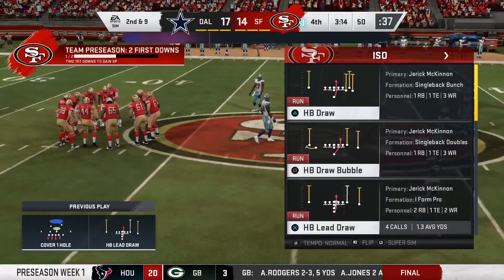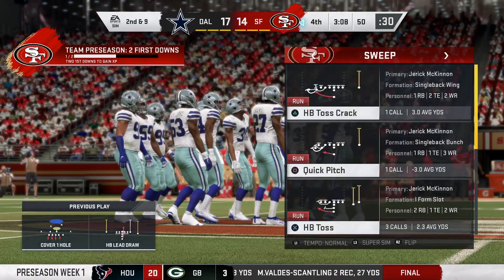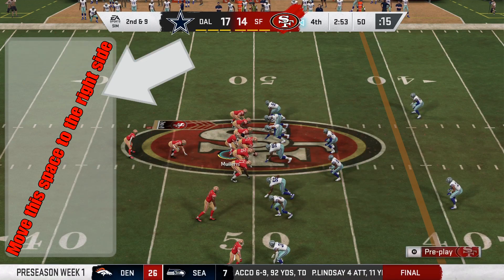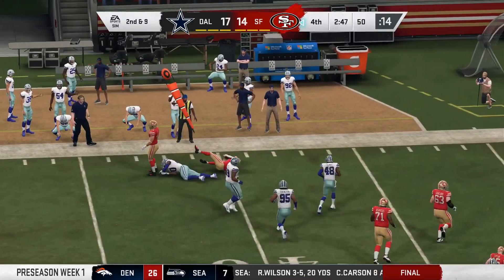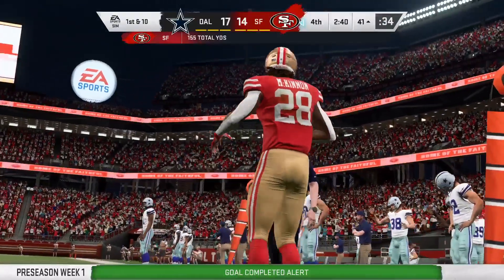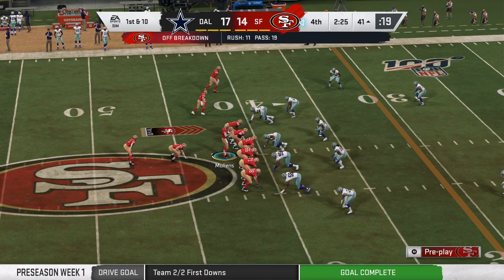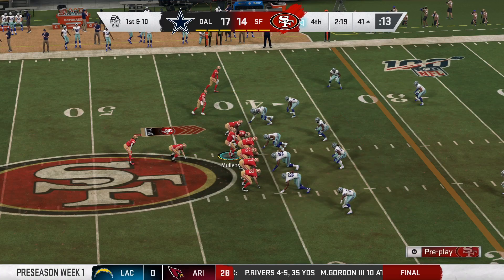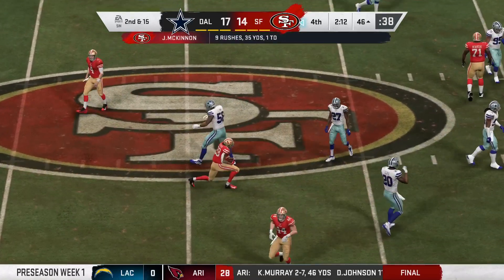Behind the quarterback, behind the running back, there's about 10 yards of real estate that's really unusable. Like, where my boy McKinnon is — all that space is unusable. You could slide me back a little bit more and put that on the right side so I can see more downfield, like where the safeties are. I'd like to see the safeties. I actually like that the camera is fixated on the 50-yard line and pivots — I'll explain that in a different video.